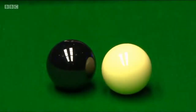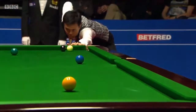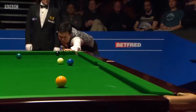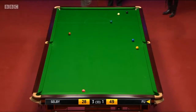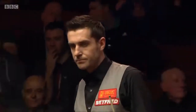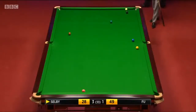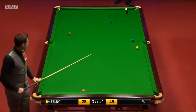He can certainly get past the blue and he's not touching the black, so this yellow is potable. Yellow and green are required but remember the green does not pass the black. Obviously there's an element of good fortune in that because he played the pot on the yellow, and if he'd got the pot the cue ball wouldn't have finished there.